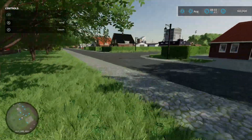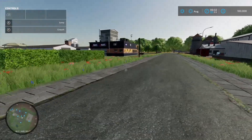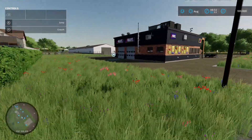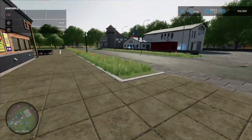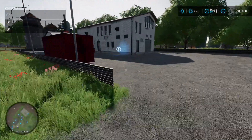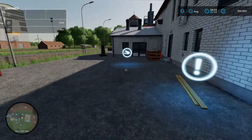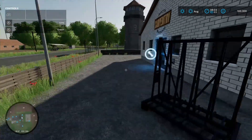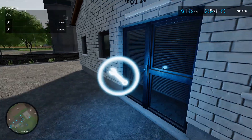Coming back around, we've got another sale point which is your supermarket with a selling point just there. Over here we've got a carpentry - pallet spawn point at the front, sell your wood icon, loading-in point, and your production chain menu - 60 grand to buy.